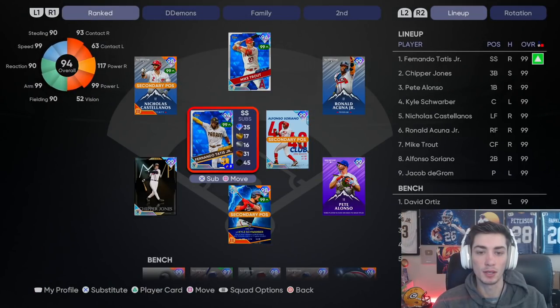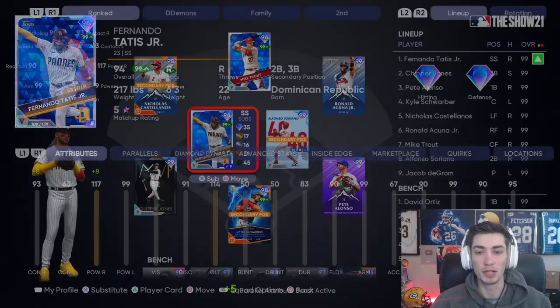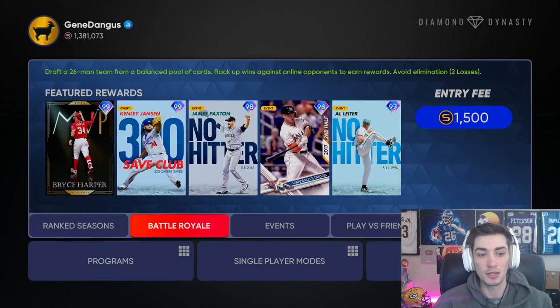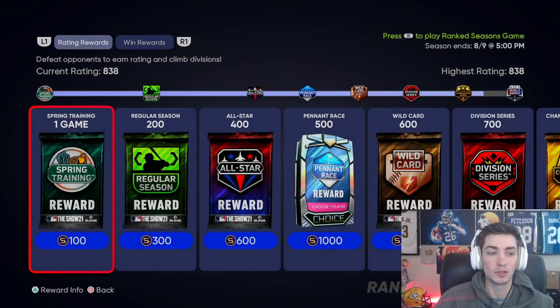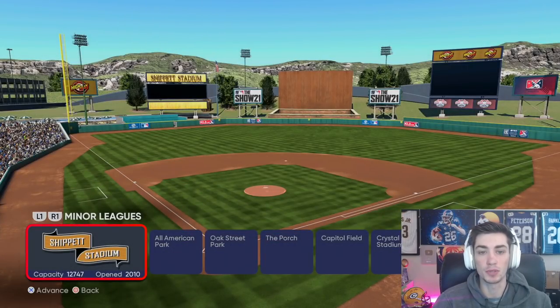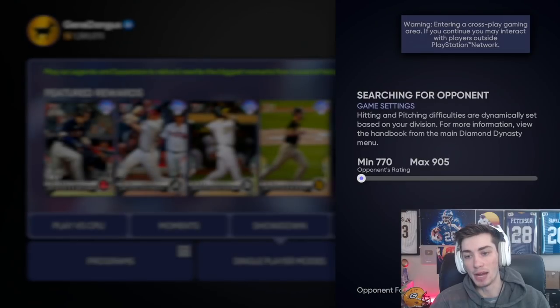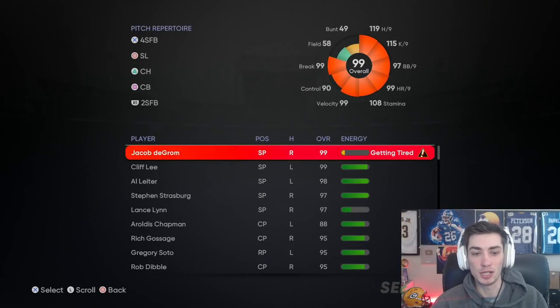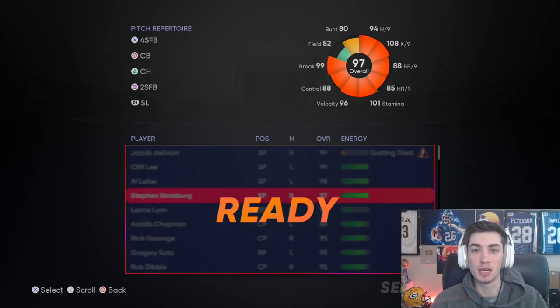I've added Pete Alonzo to the team — you can see these are the big league boys. I do a lot of All-Star Battle Royale on stream; check that out, link's in the description at Twitch.tv/Bengal. Hit that subscribe button if you're not subscribed. Let's see if Strasburg can actually be a legitimate starting pitcher option for your Diamond Dynasty team.